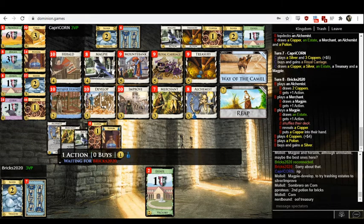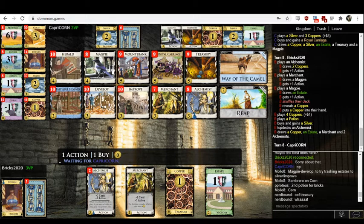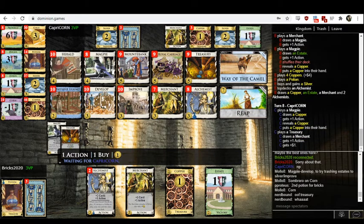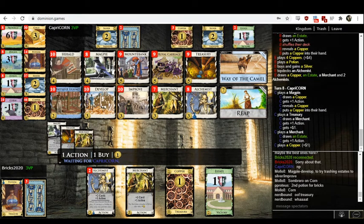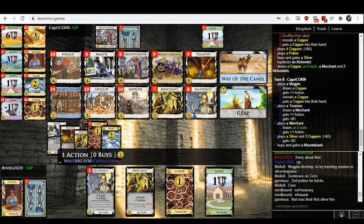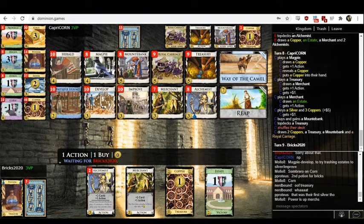Bricks is going for Alchemist... wait, wait, wait — they just bought Silver over Alchemist. They had the Potion, they played the Potion, and they bought Silver. Why would you want... they're also buying an excess of Merchants. Maybe they're trying to justify their Merchants — but realistically you shouldn't have had Merchants in the first place, so it's kind of a sunk cost. I would take an Alchemist, no question, over Silver. It's like a Laboratory that also often topdecks itself.